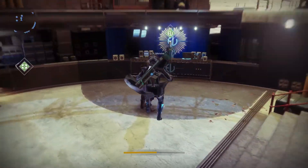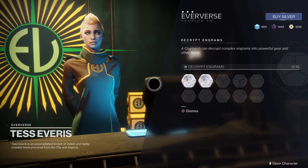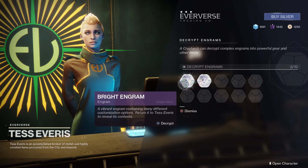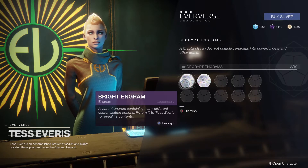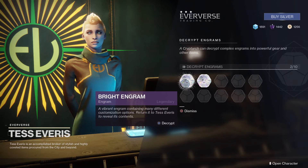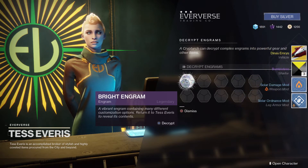I think I have all the exotics in the game, but it's good to see what you get — sometimes you get good stuff. Let's open our bright engrams. I haven't bought a single bright engram in this game; I don't really see the point. A lot of people say they're pay-to-win, which I don't understand because there's only cosmetics in them. Let's open the first one and we've got an exotic ship.